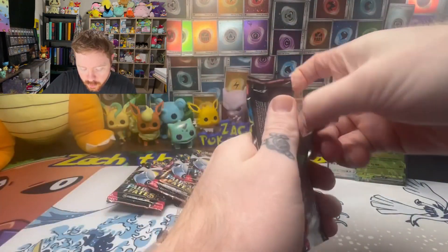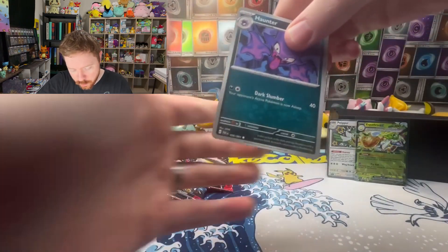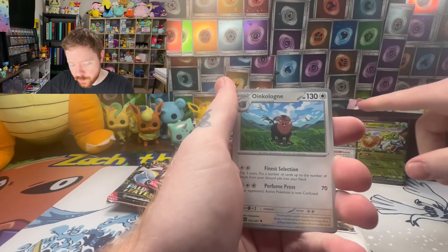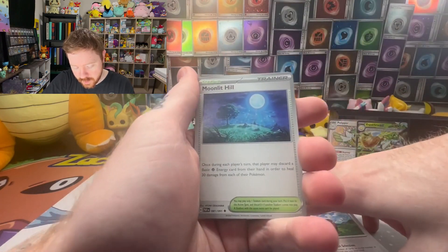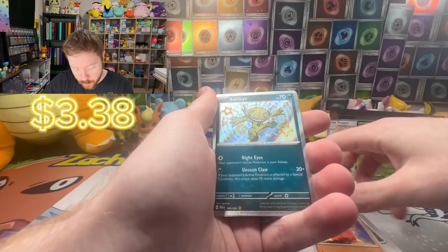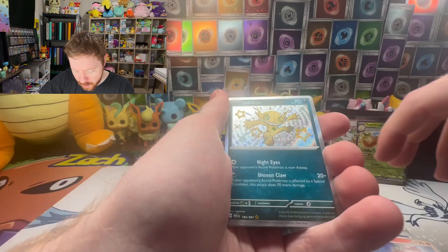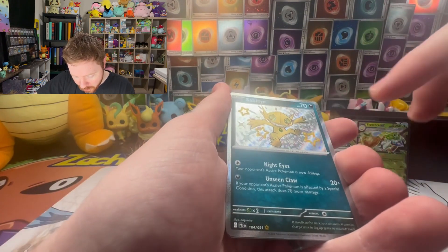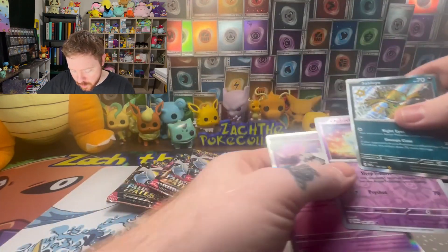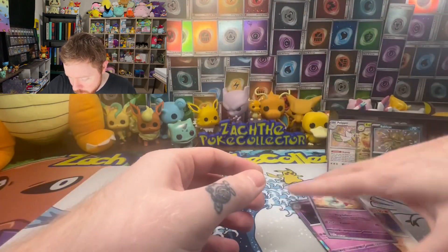We got a bunch of Dondozo pack artworks in here. Maybe get a nice little shiny Tatsugiri. Ooh, we got something in the back — probably a baby shiny though. They have a beautiful texture on the edges so it's kind of hard to tell by peeking because it could always just be a baby shiny. Yep — oh, this is definitely one of my higher chase baby shinies. The Chonk is the top, Ditto obviously, but this awesome goldish yellow... Sableye! I love it. Chimeco and Houndstone — okay we're doing well on these shinies.